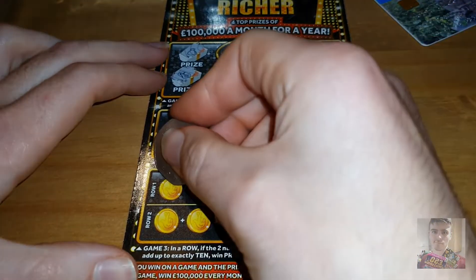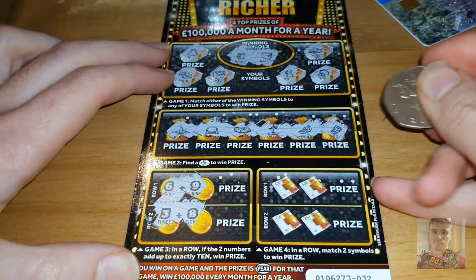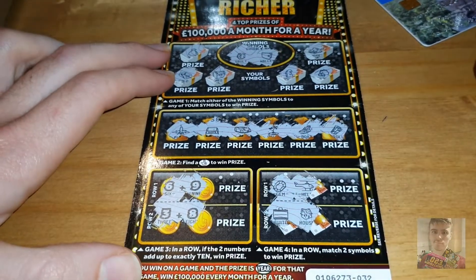Game three: if the two numbers add up to exactly ten, win the prize — no and no. Match two symbols to win the prize — no. Another losing scratch card.